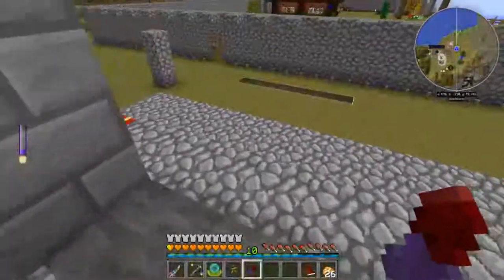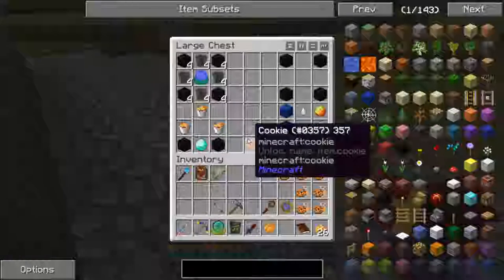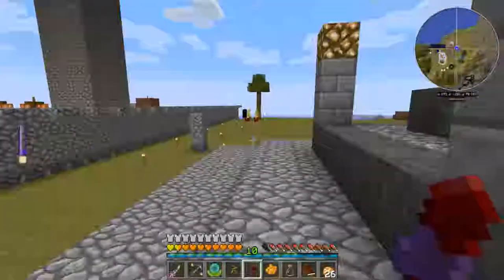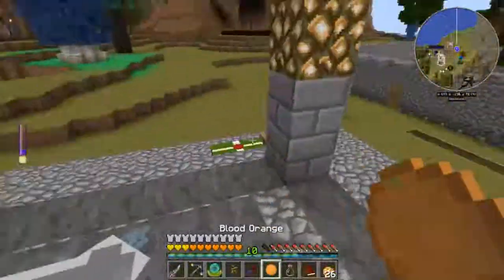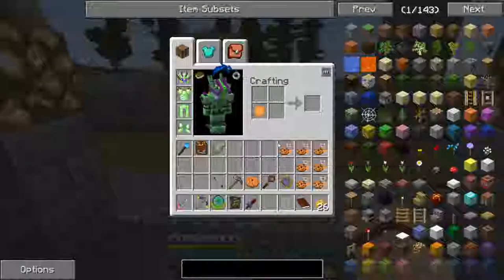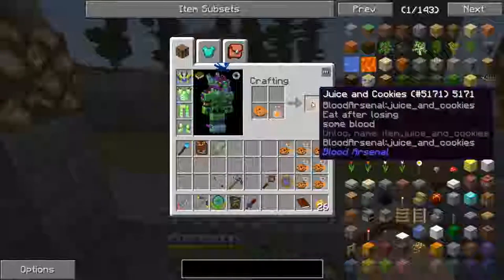First thing we have to do is come in here and I'm going to get some orange dye, a glass bottle, and a cookie. So first we have to make a blood orange — put the orange dye on here, and that makes a blood orange. Then we combine the orange with the glass bottle to give us orange juice, then combine that with the cookie to give us juice and cookies.